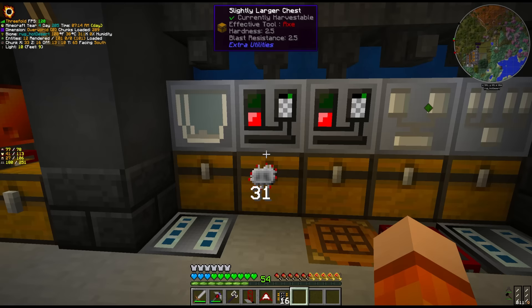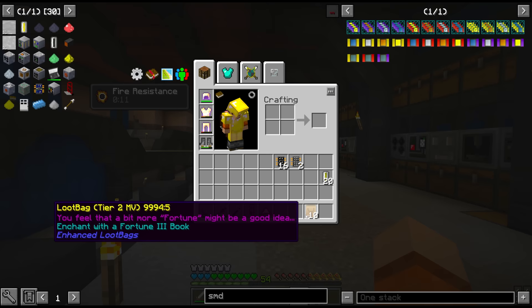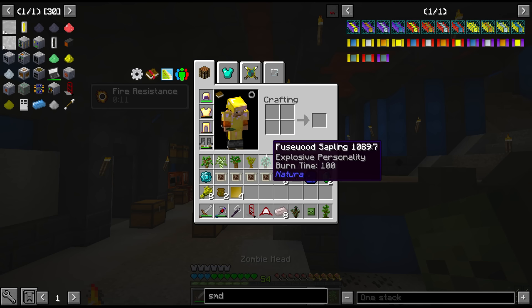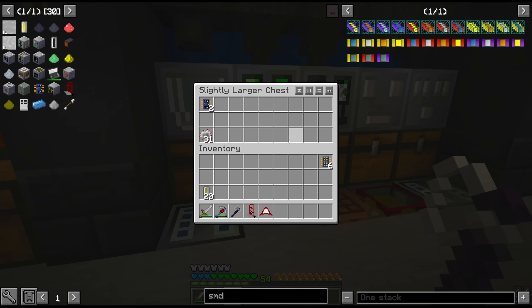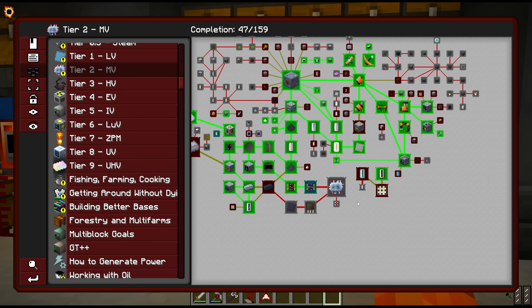We got the first 16 integrated logics, and we do have enough for at least one more set. As for the loot bags, the new power system is going to run at MV mostly, so I'll just open these. We got 32 LVs and we can use those with a bunch of other components to start making the MVs. It's pretty sad how fast these materials depleted and how long it took compared to how few circuits we're going to get from this. And finally, we should be able to make up the HVs.